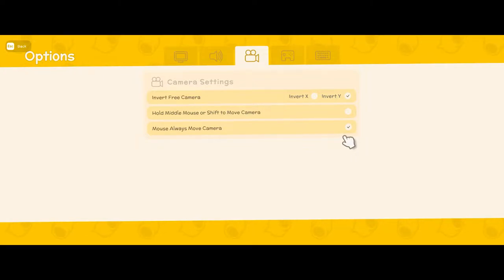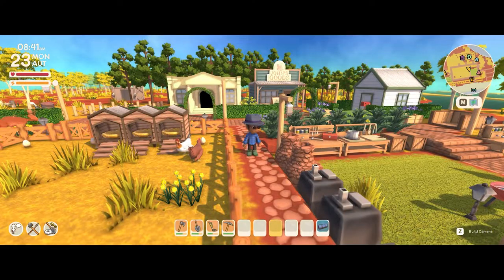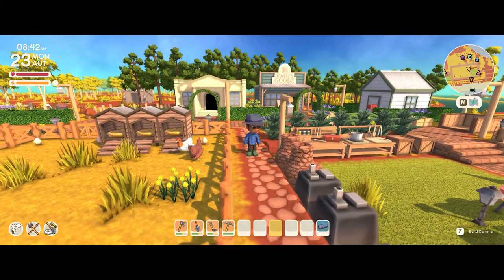Otherwise you're going to have to hold the middle mouse button or shift to move the camera. It gets really frustrating doing that, and just having this setting enabled will be a great quality of life improvement and will allow you to change over much easier.